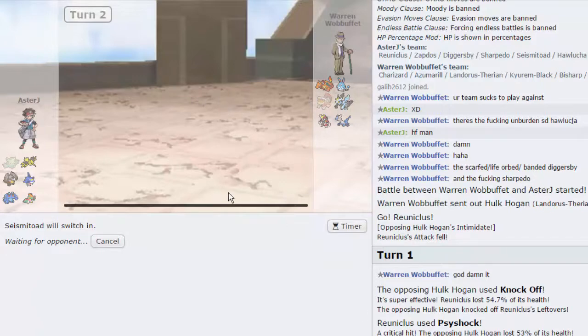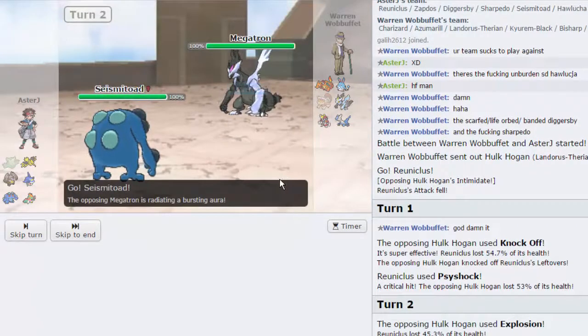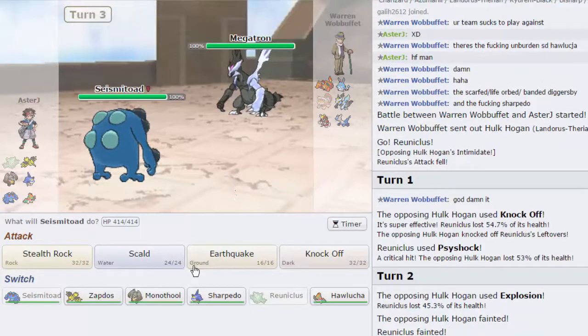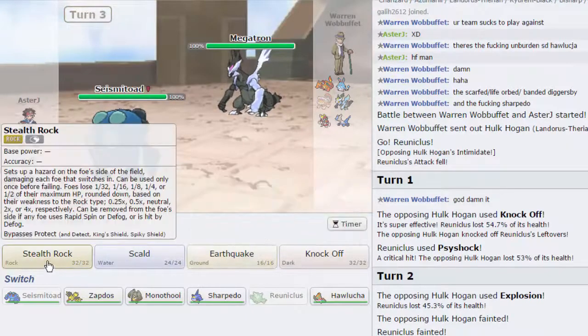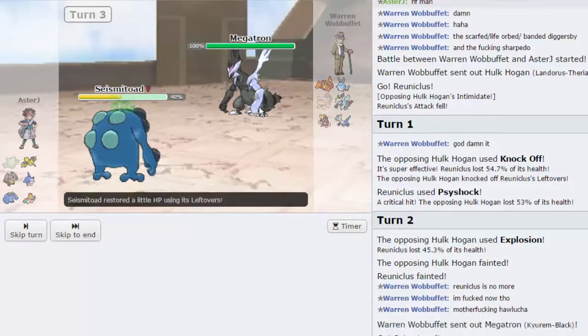He's so scared of Hawlucha, but he has priority Aqua Jet and stuff like that. He actually goes into Kyurem, which I don't believe can knock me out with any one hit. So this is pretty much rocks — I need them up. He goes for the Outrage. It does a good amount of damage, but not enough, clearly.